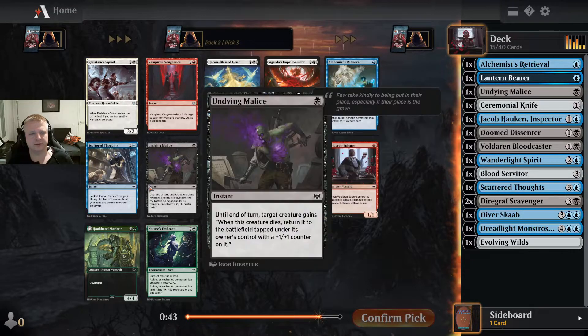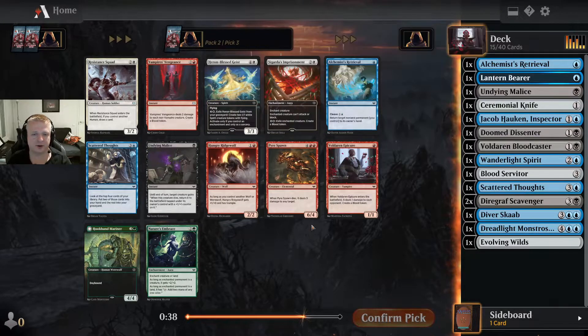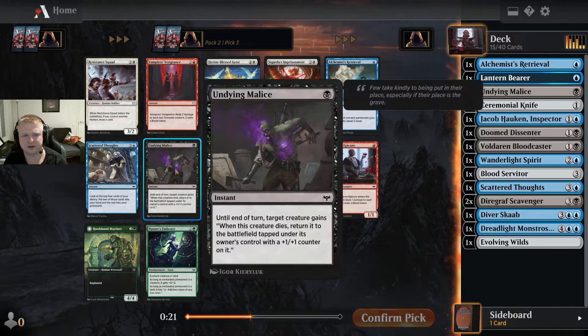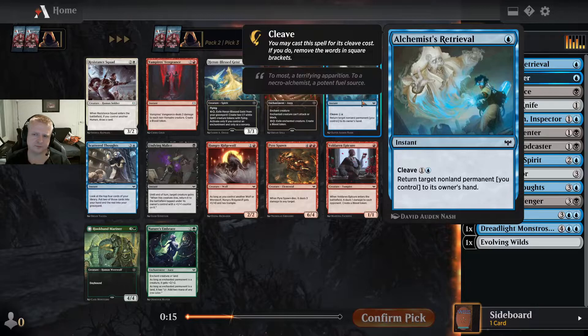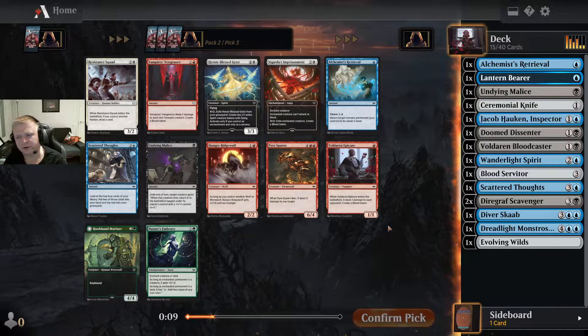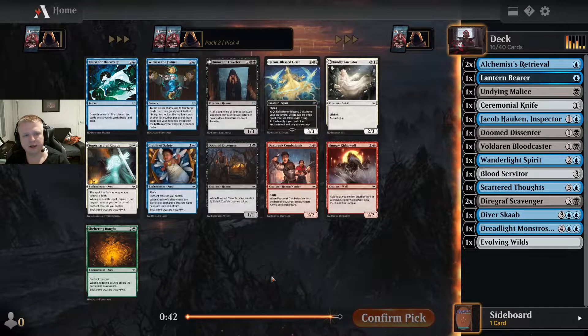There's another Bounce Bell, another Scatter Thoughts, and another Undying Malice. I already have one copy of each of those, and the rest won't be for my colors. If I'm going to play two of some of these, I'll take the Undying Malice — I probably won't be playing any of them, but still. I also wouldn't play two of the Alchemist's Retrievals, though if I lack interaction, maybe. Let's take the Bounce Bell — it'll easily be cut.